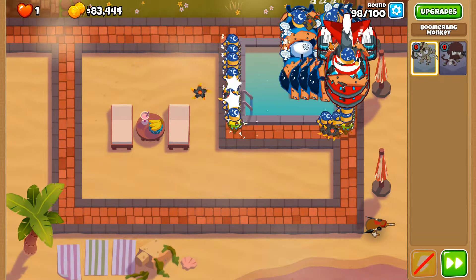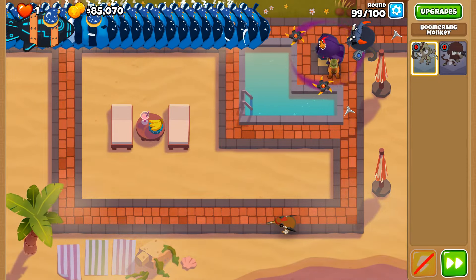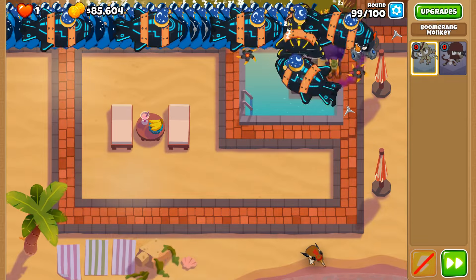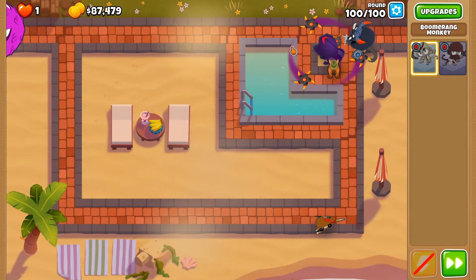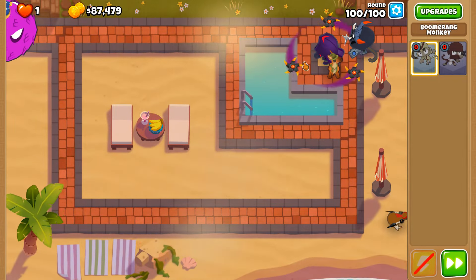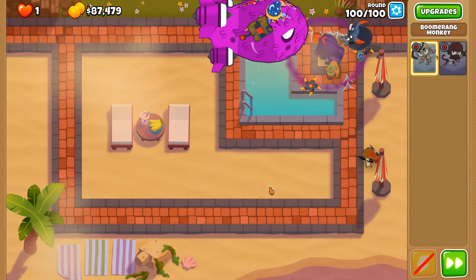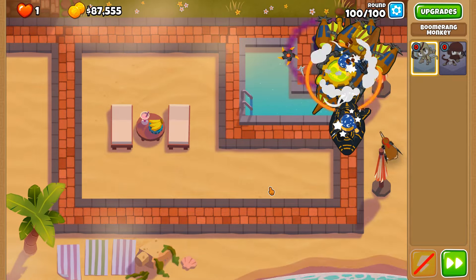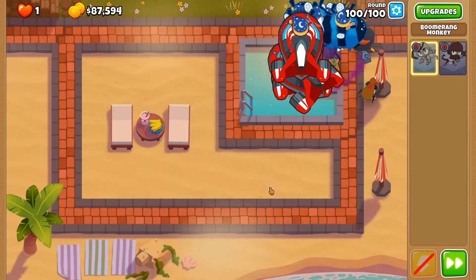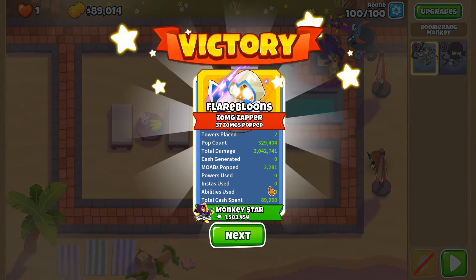Round 98: what can we do against all this? Everything—it cost me a balloon; it cost me everything. Round 99: fortified ZMGs. That was a little interesting but not too problematic. And this is what we can call a black border guide to Resort—just place down a Glaive Lord and a Master Bomber and you have yourself a game, set, and match. Thank you so much for watching.